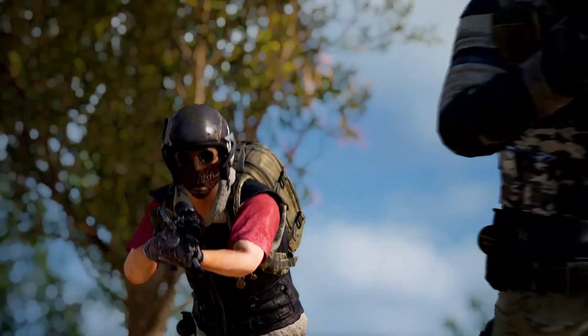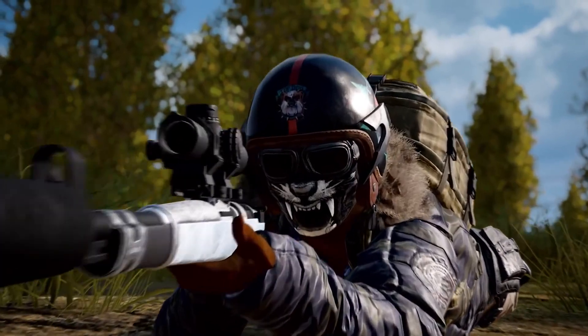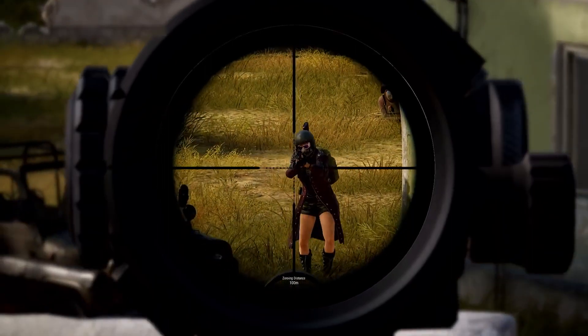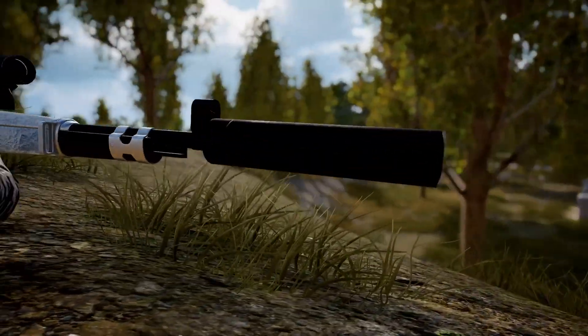Which brings us to our next squad member — the sniper. Communication is also key for the sniper, as they relay all the information they gather about enemy numbers to their team. "Two of them on the first floor." If the sniper is spotted, they need to be able to assassinate the spotter quickly and quietly. So a sniper rifle with a silencer should be their best friend.